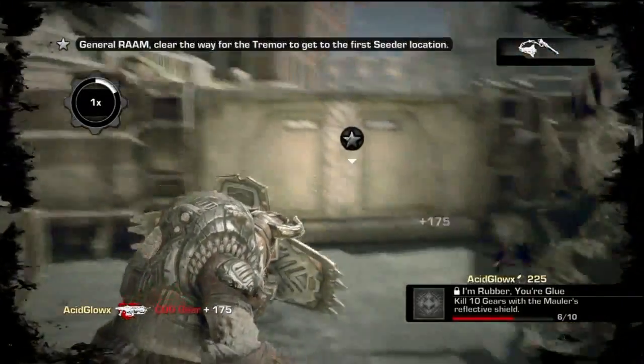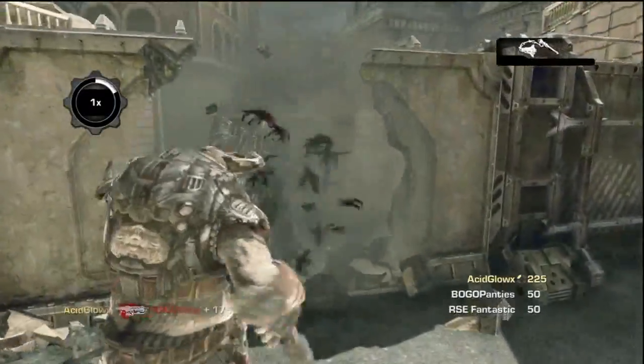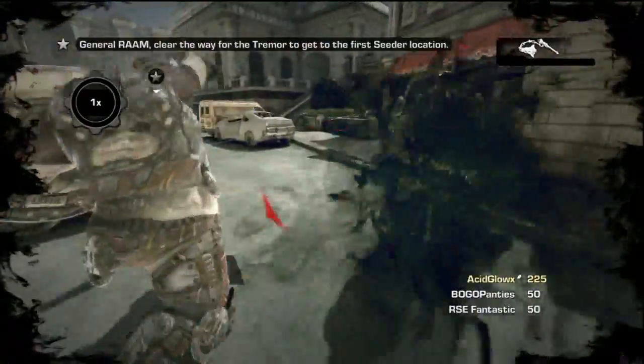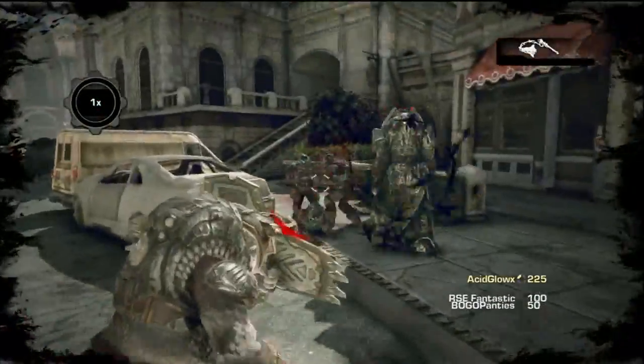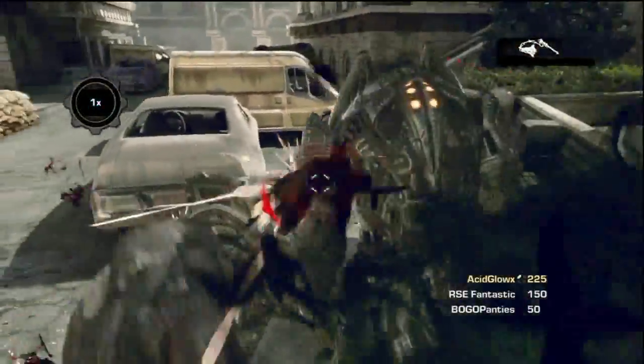You only get a shield when you use the elite mauler. You need to be aware that in order to be an elite mauler when joining a co-op campaign game, you've got to be player 3 or player 4 when joining the party. So know that ahead of time if you're going to set this up with your friends.